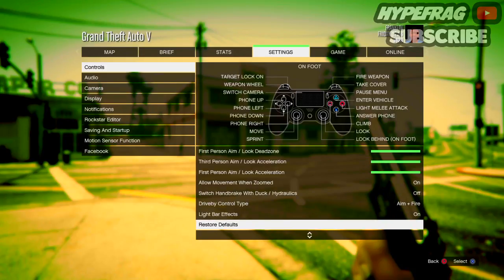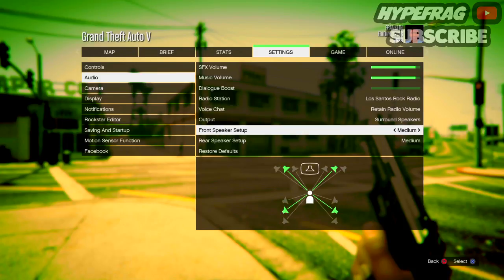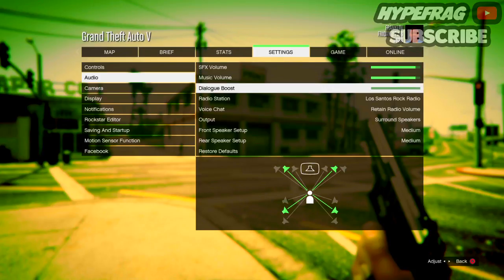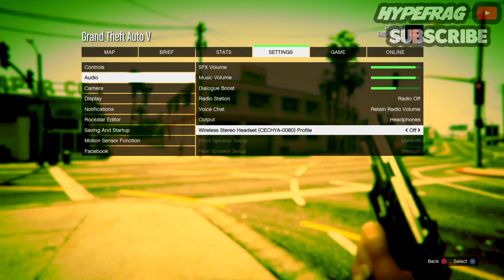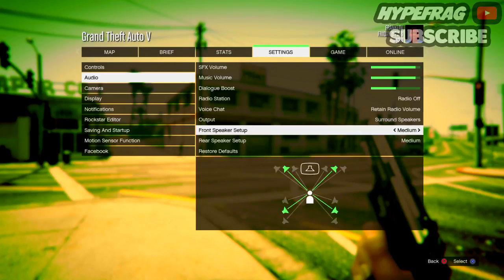For Audio, I keep it on Surround Speakers because I have a gaming headset and like to hear things around me, similar to Call of Duty. I keep Radio Volume not too high — about one notch down from max. For Dialogue Boost I'll go ahead and set that to medium. The default radio station is just whichever one you want to listen to — I don't really like listening to the radio in GTA to be honest, apart from when I'm in a race or playlist. If you have a TV with stereo speakers keep it as stereo, but if you have a headset then Surround Speakers is probably the best setting.